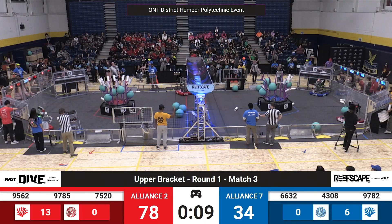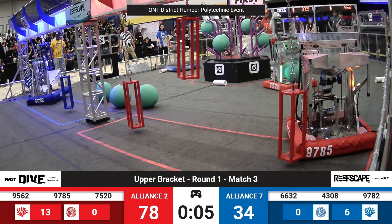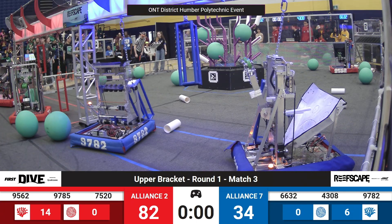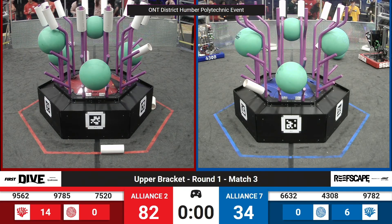Ten seconds left — teams should be thinking about that climb now. Team 6632 has got a cage. Let's see if they can do the climb. They're up. Are they fully up though? Oh no, they've fallen. Unfortunate. That is the match, everybody. Unofficial score: 82 to 34. The official score is coming right up.